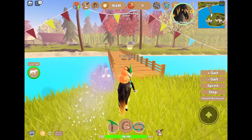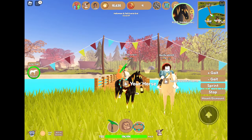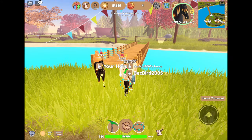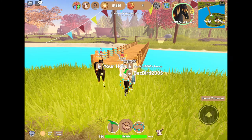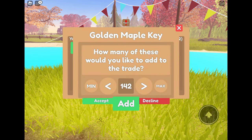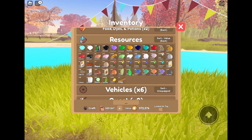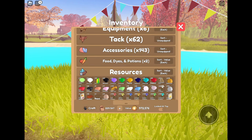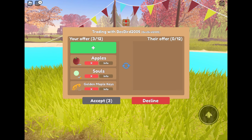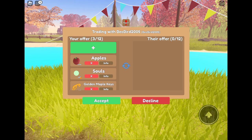We're going to go ahead and meet up with my alt account right now and give the resources to my alt account. Then we'll start redeeming all of that stuff on the alt account. This is my alt account — Beckbird2005. This is actually the username I use on Minecraft. We need to give you the maple keys, the souls, and all of these apples. And then in this next clip we're going to switch the recording to my alt account and get the accessories.